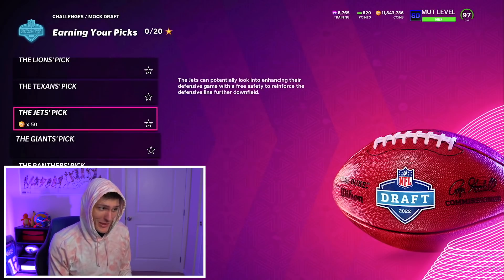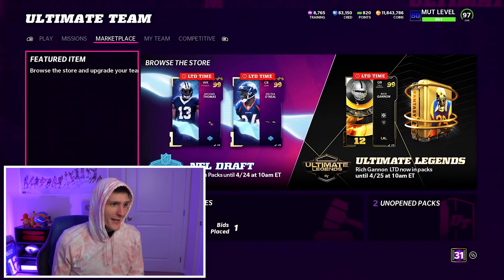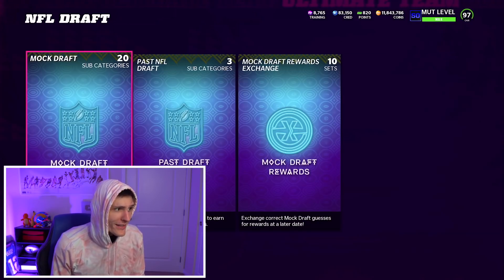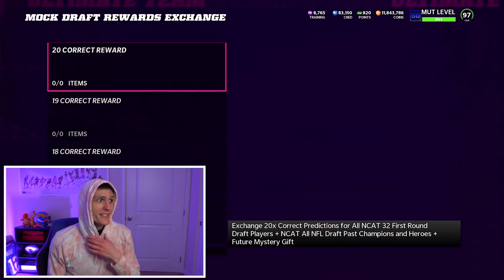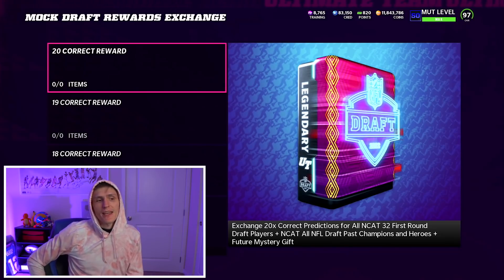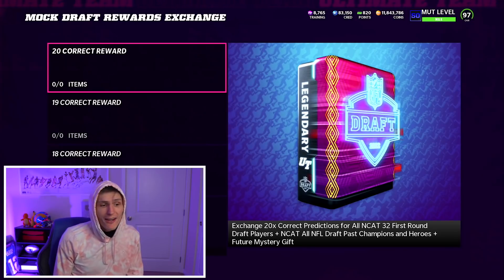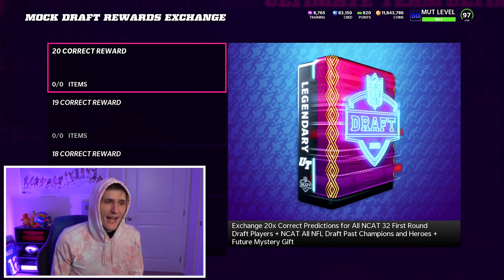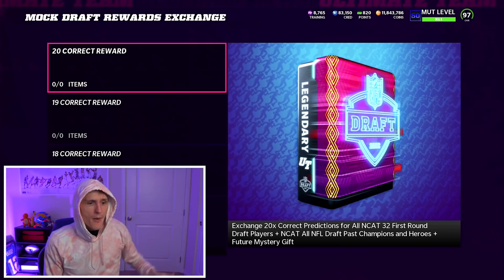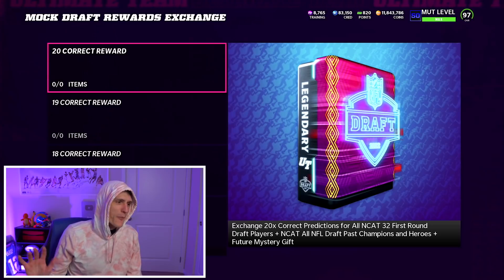If you get all of the first 20 picks correct, you get the most juiced reward in Madden history, in my opinion — it's not even really close. The odds of getting all 20 correct are extremely low, of course. But if you do get all of them correct and go to the mock draft rewards exchange, you not only get every single first rounder from this year's draft — some 99s, some 98s, some 97s, every card from the first round of the 2022 NFL Draft — you also get all NFL Draft Pass champions. As of right now there are six, and if they're including the limiteds that's eight more 99s. Then of course you get all the heroes — all the 97s — and then a future mystery gift, which I am 99.9% positive is going to be the golden ticket.